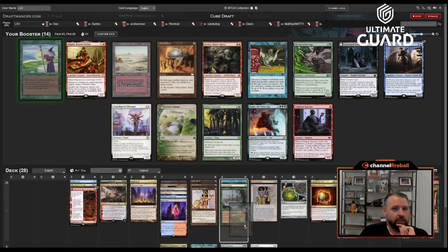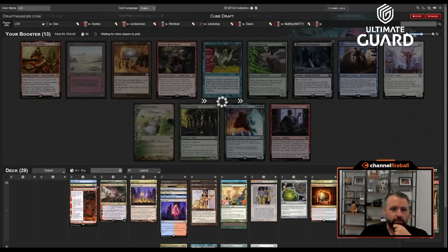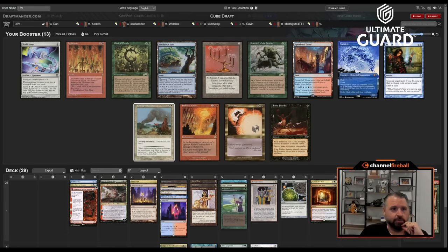Fast Bond with Crucible — we haven't seen Zurnorb go by yet. Now I really need draw-sevens and fetchlands. Well, Fast Bond makes me feel a lot better about skipping Academy because now with Exploration and Fast Bond I get to generate a lot of mana.